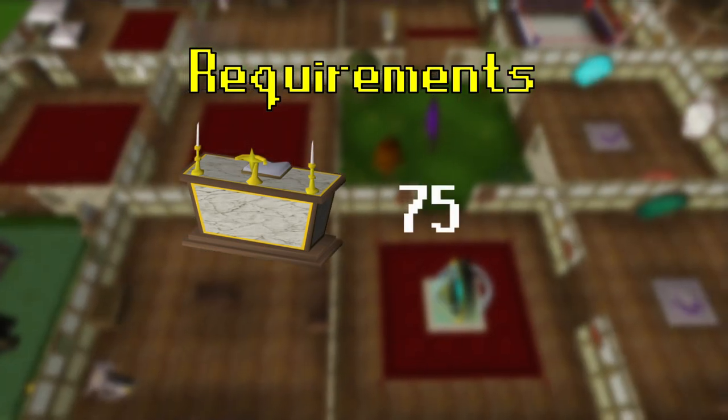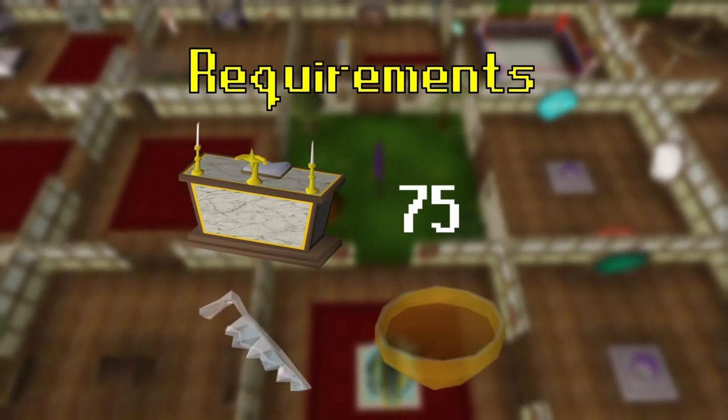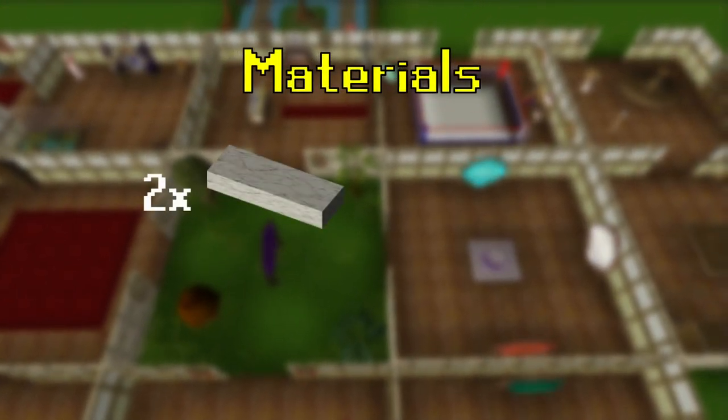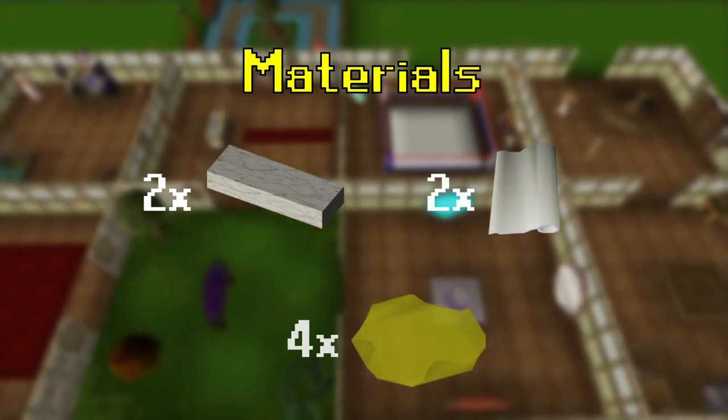The gilded altar itself requires level 75 construction, but with a crystal saw and a plus 5 boost from a spicy stew, you can build it as low as level 67. The materials you will need are 2 marble blocks, 2 bolts of cloth and 4 gold leaves.